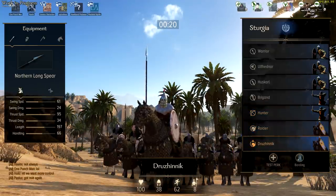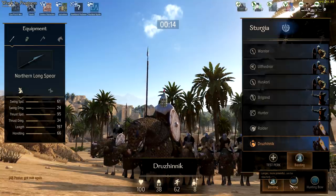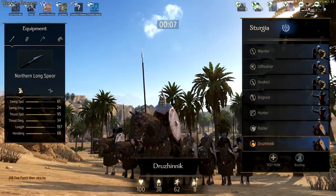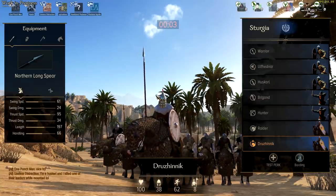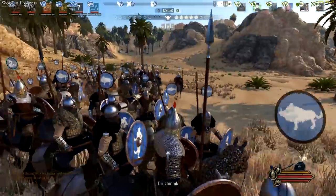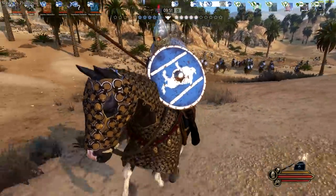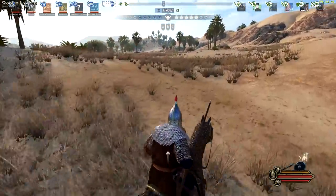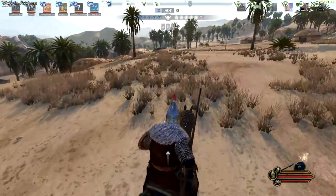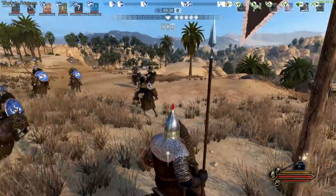I honestly rarely play cav, but I just want to kind of show you what the cav is like and see how this plays out. Beautiful, we'll go to C. Right behind me, here they come. With cav I'm gonna be support cav - once I take C I'm gonna try to run around and try to protect the other forces. It looks like we got another cav player over here.